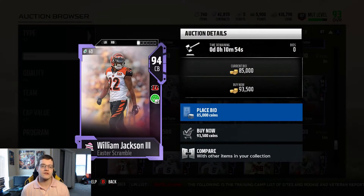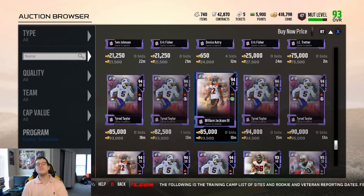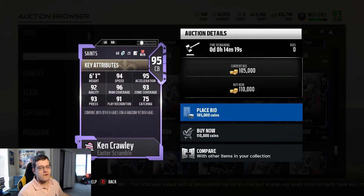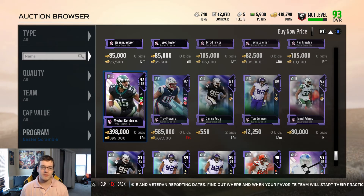William Jackson III got a card with 95 speed and 94 zone — he's an animal. We also got Tevin Coleman at 93 overall with 97 speed — he's my new running back. And Crawley got a card at 95 overall with 94 speed, 93 zone, and 96 man coverage — probably one of the better corner cards to get.